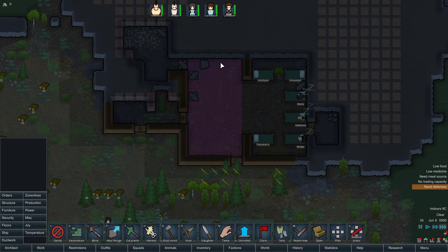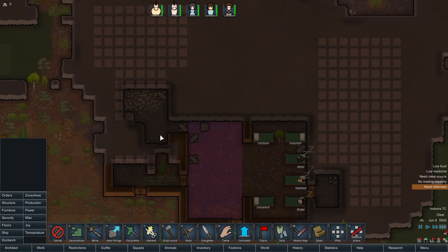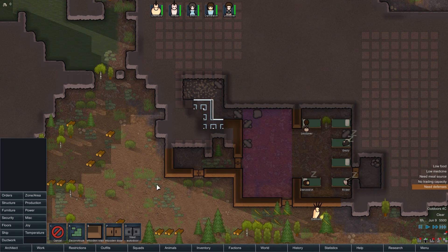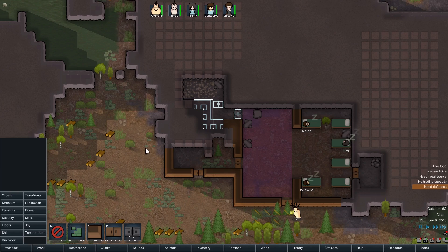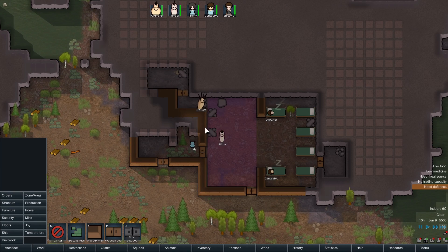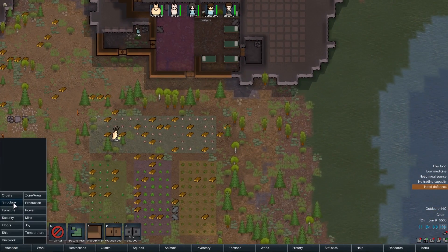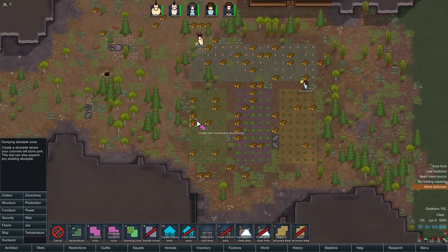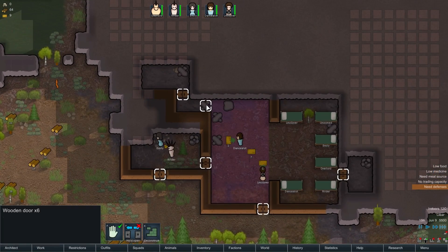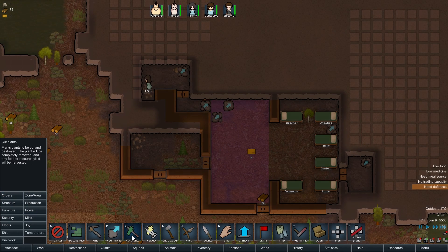Now we're going to need to get a research table in here, a cook table, a butcher table. Most of the rest of this stuff can go in here. I'll add in a door there and a door there — that should prove to be a suitable airlock for keeping our freezer nice and cold. We are additionally going to need a zone for dumping things. We'll make this our dumping zone for now, just all the way down here. I want all of these taken out — not as a huge priority, but fairly soon.